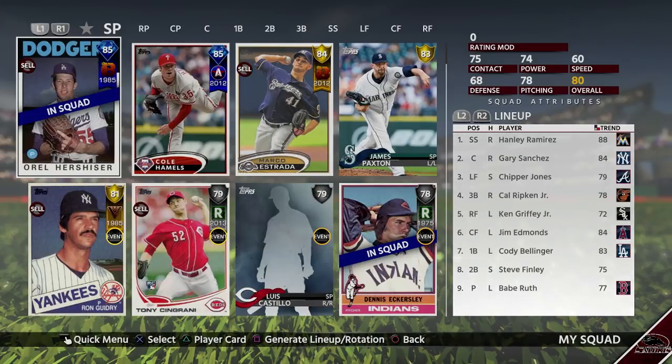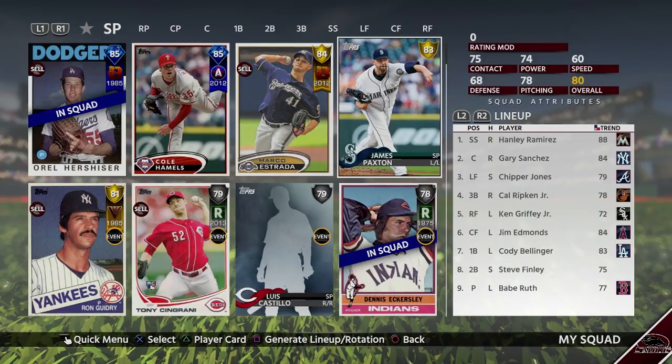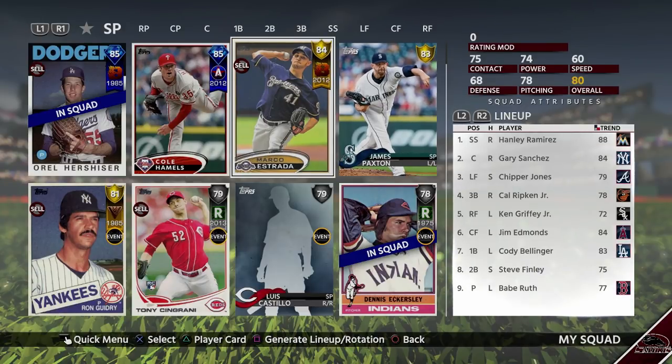For me personally, I went pretty much all power — I think that's the most consistent way to beat the computer. If you're not as consistent of a hitter, maybe put a few speed guys in there so you can contact swing, get a few blue hits, or steal some bags. I'd recommend either going power or speed for your offensive lineup, depending on your skill level.